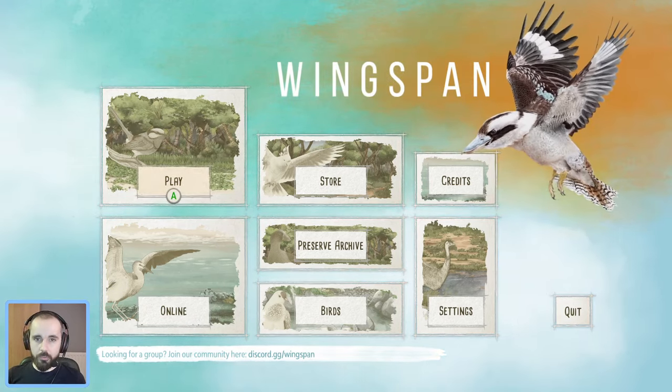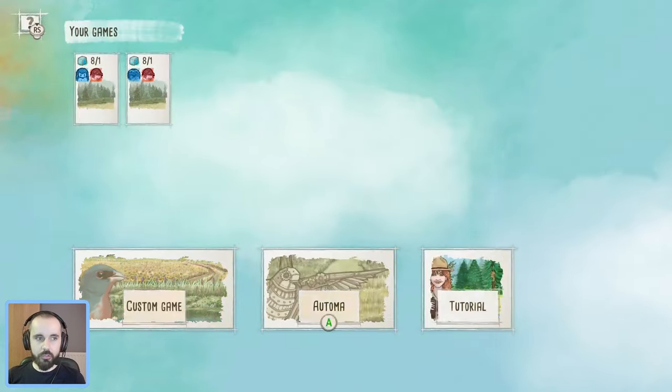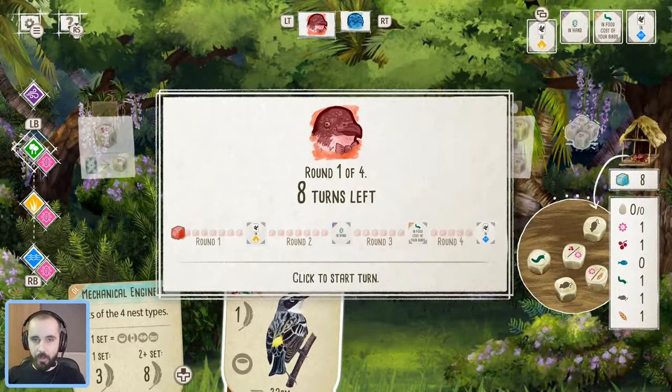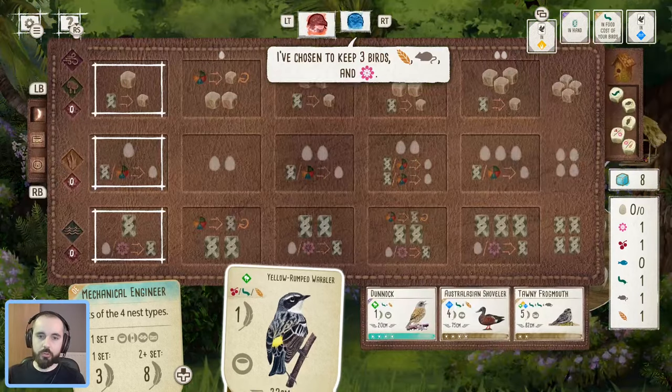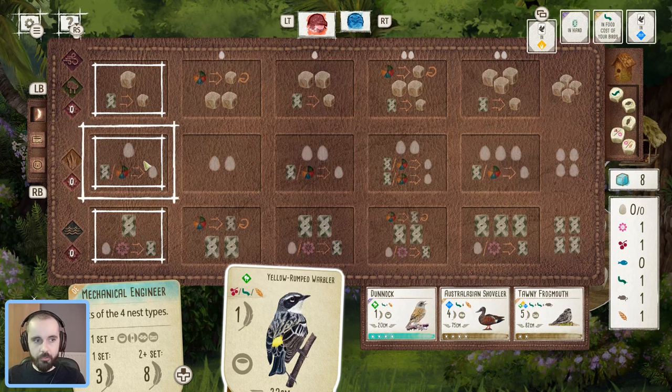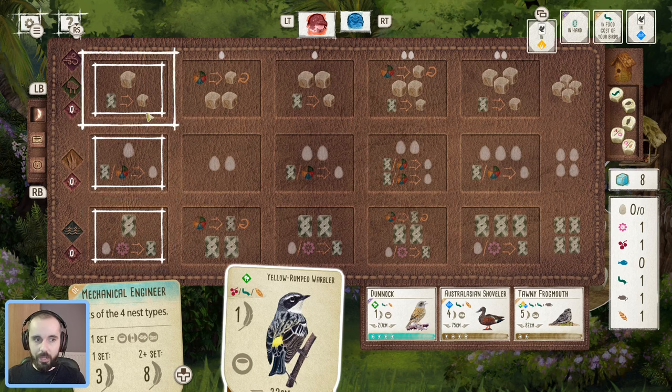The next thing we're going to look at are the new boards that come with the Oceania expansion. The first thing that will probably jump out at you is how balanced these boards are in their resource generation — right through the forest, grasslands, and wetlands you get the same pattern of resource generation. In the first column you always get one resource and an option to trade for a second; in the second column you're always getting two of each kind of resource; and at the far end, once you've filled up each habitat, you'll be getting four of each.